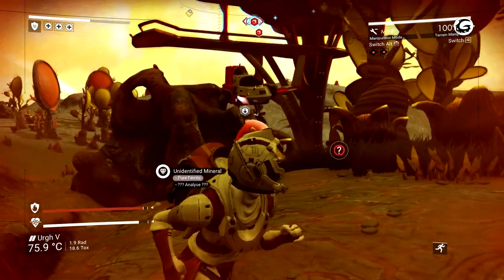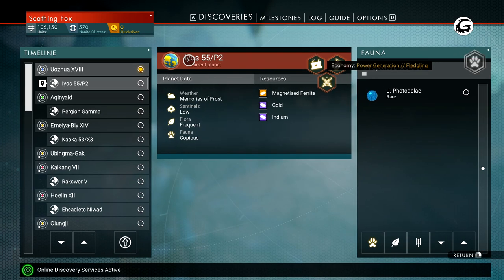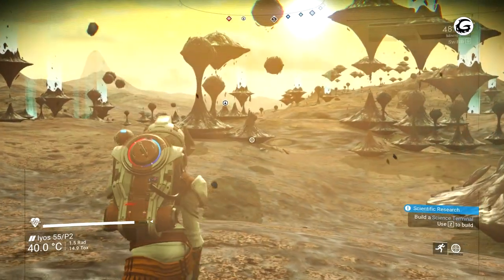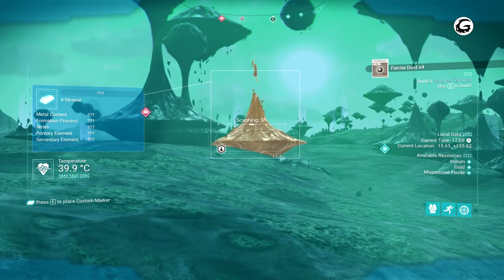When you look at your galaxy map to warp to a new system, you're only able to reach planets that are close in distance after first installing your hyperdrive. Without any upgrades, your starship is limited to a range of 100 light years and you'll only be able to warp to yellow-colored systems.